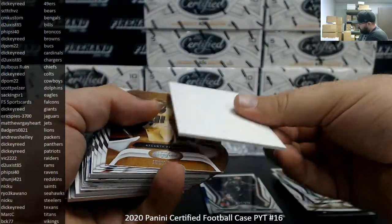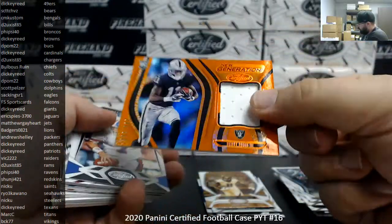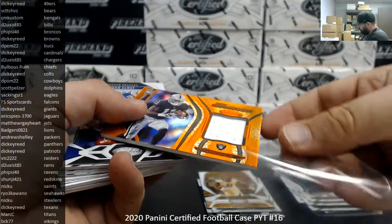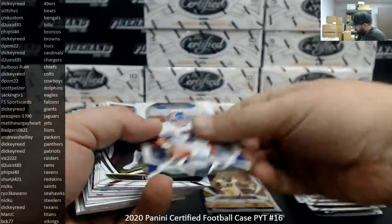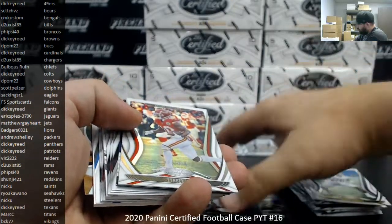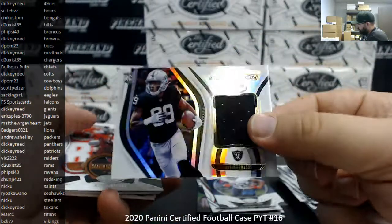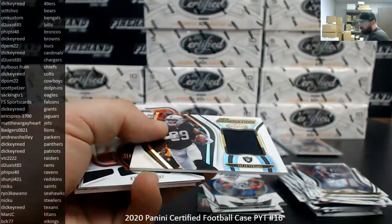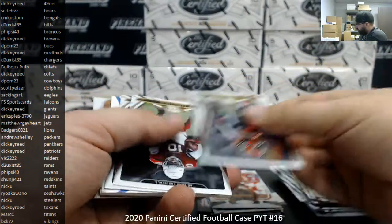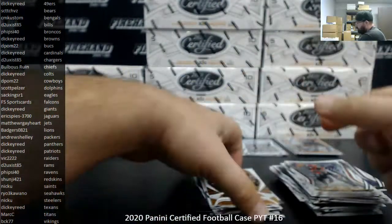Javon Kinlaw to 299. Henry Ruggs III for the Raiders — orange new generation to 299, Raiders going to Vic. Tyree Kill to 450. Brian Edwards new generation jersey for the Raiders, going to Vic. Still very much alive, Jeff! Jeff Okudah, the 399. All right, that's box 2.